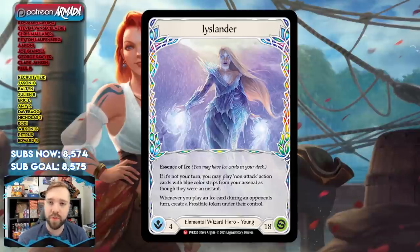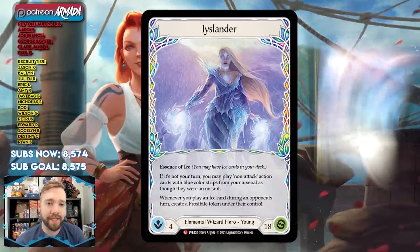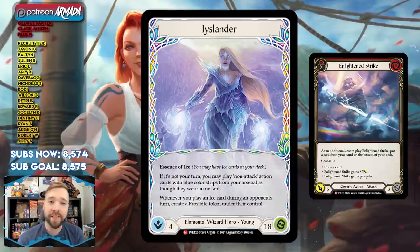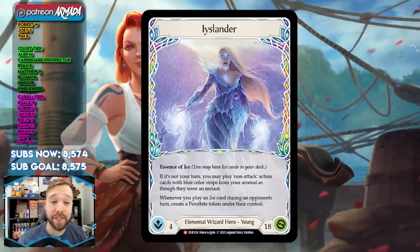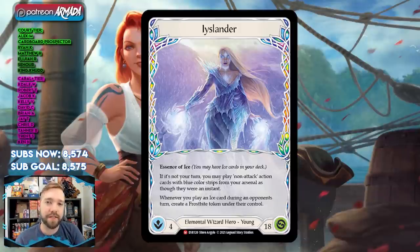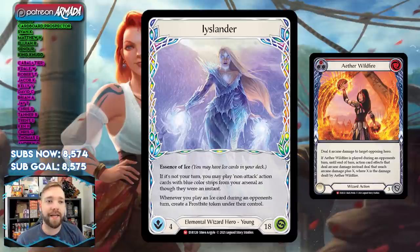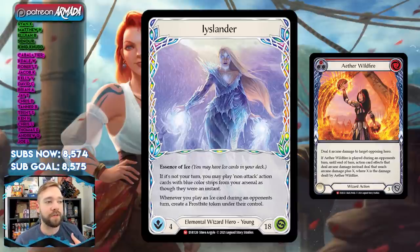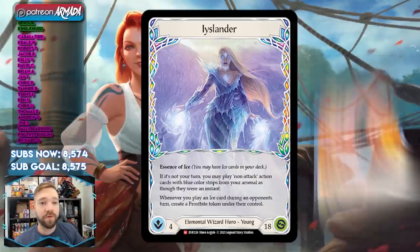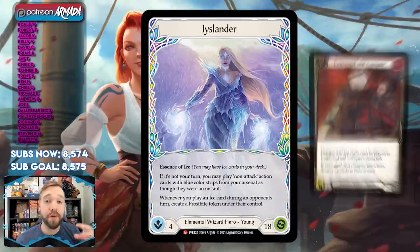One archetype plays normal wizard things — it looks like a Kano deck, more or less — but with an ice package that adds disruption and slowing-down effects. You could even play a new weapon. The other is a very interesting hybrid list that mixes attacks with arcane damage in a way we haven't seen before. Both are being represented fairly well at tournaments, with two pure wizard Icelander decks winning skirmishes.